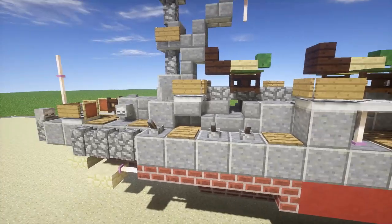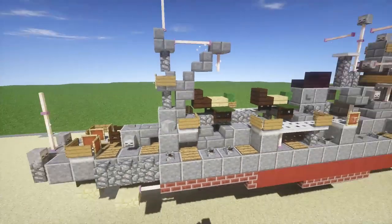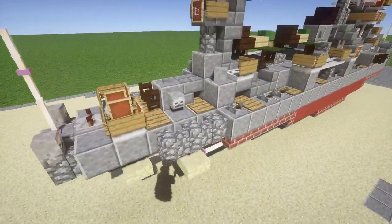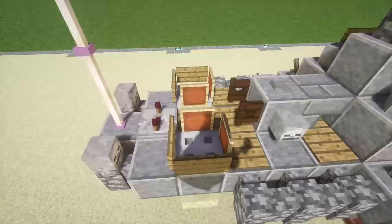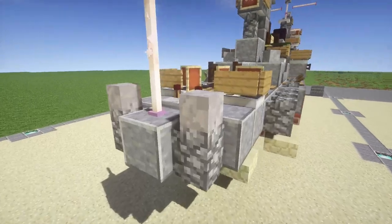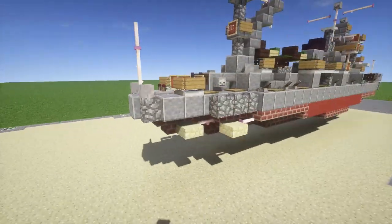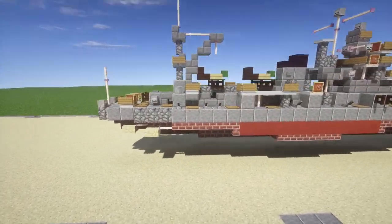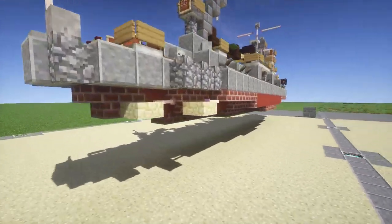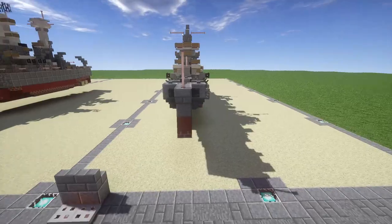Continuing back, you have some more parts of the superstructure. Another mast in the back, a crane for the seaplanes. Coming back, we have our third turret, the last turret on the back. There are also some little positions right in here — could be AA positions, I'm not 100% sure. We also have depth charge launchers in the back, represented by the skeleton skulls. Going to the bottom, nothing too fancy, just a standard shape for the hull. We've got ourselves our four props on the back.